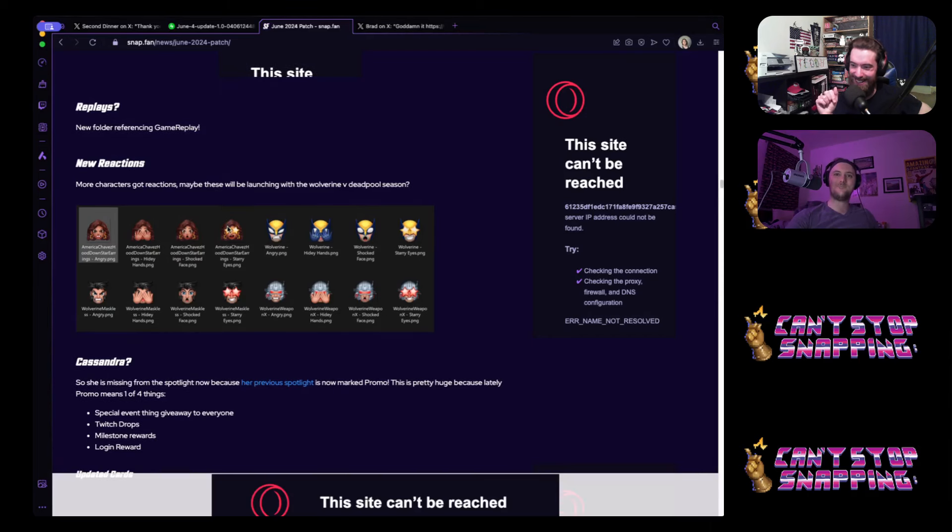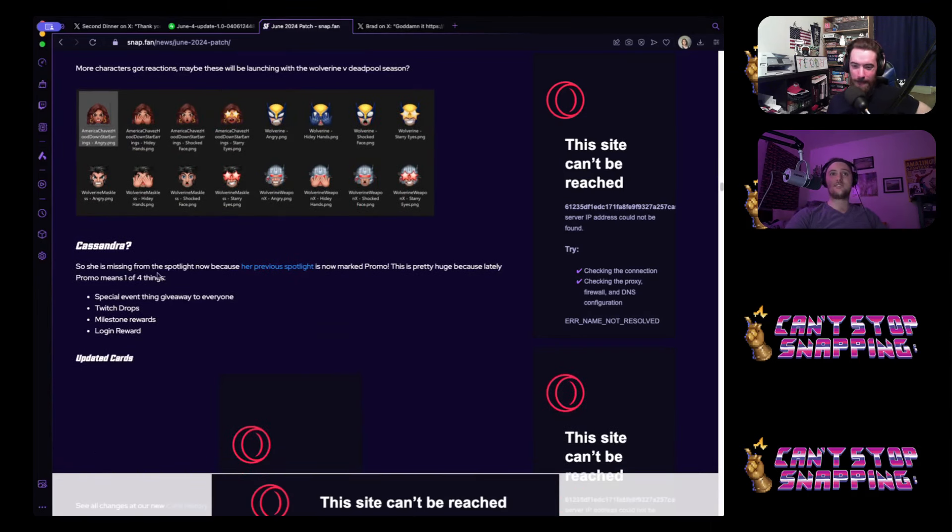Cassandra's missing from the Spotlights now — her previous spotlight is marked as Promo. They think it means one of four things: a special event to give away Cassandra to everyone, a Twitch drop, a milestone reward, or a login reward. So maybe we'll get a new card free of charge for everybody — don't hold your breath though. I think her previous spotlight marked Promo just means there's a special way to get her Promo version, and you still gotta pay for the base version.